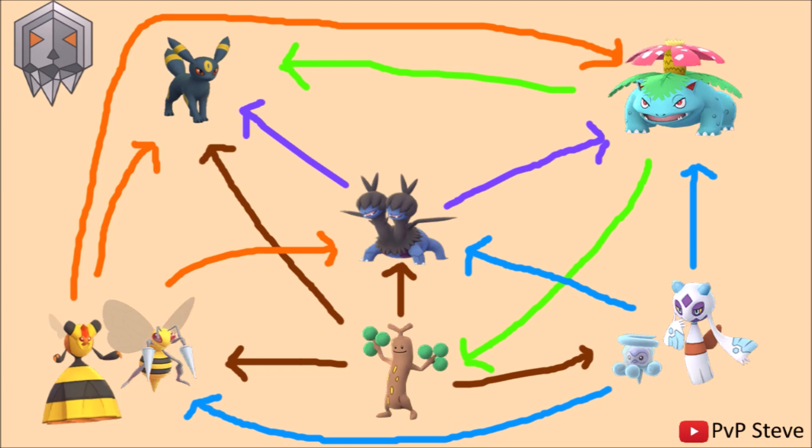Onto the Bug types in the bottom left — we've got the B crew: Vespiquen and Beedrill. If you don't have a Vespiquen, Beedrill will do all right, because lots of people have Beedrill right now with the brand new Drill Run. Beedrill with Drill Run can actually flip a lot of losses to wins in the two-shield scenario. Bug types are going to be beating the Grass types, beating Umbreon because of the Dark typing, beating Zweilous, and then losing to the Ice types and Sudowoodo.